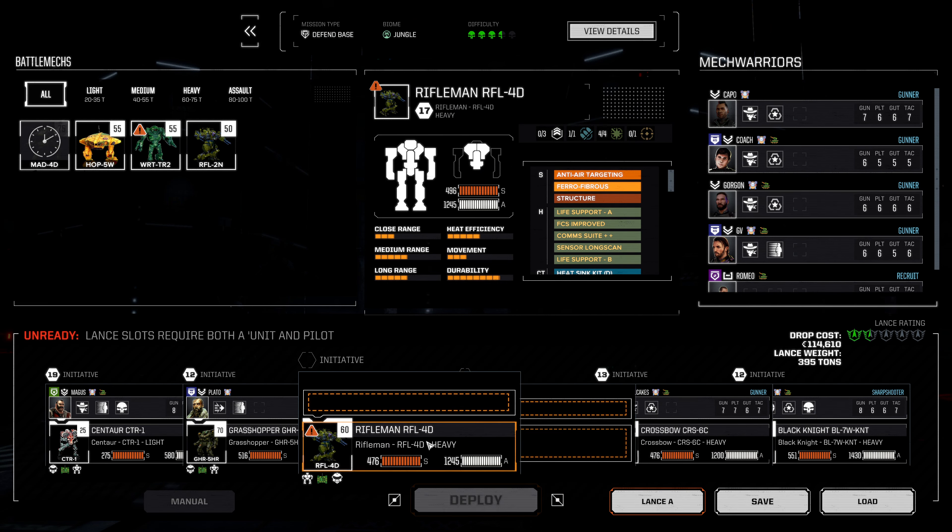Next up is our Centaur — it can sprint into about here, directly behind the Stalker, and we could fire on the Hunchback. That would be basically a guaranteed kill, and I think that's probably the way to go right now. I don't love the positioning of the Centaur this round, but it's kind of in the way of things. With the Hunchback down we should be able to focus on things further to the north. 52 damage into that Cavalry is a pretty hefty amount. I want their helicopters shot down fairly soon.